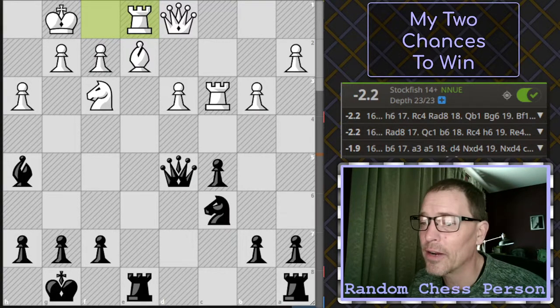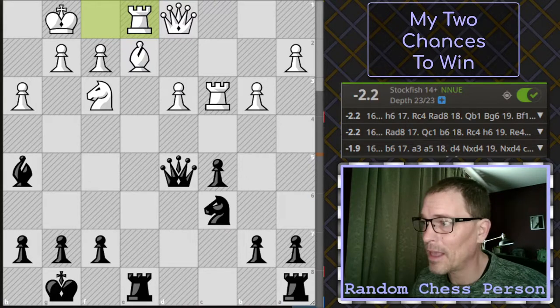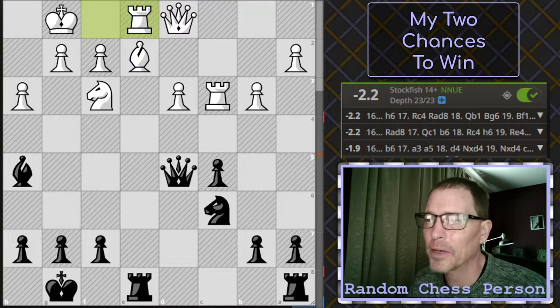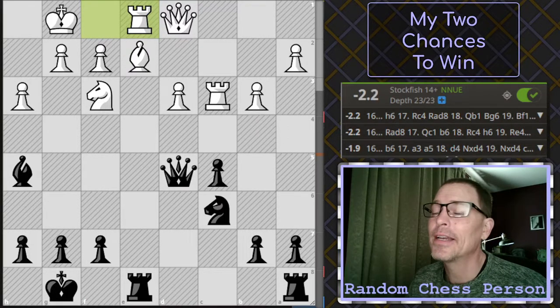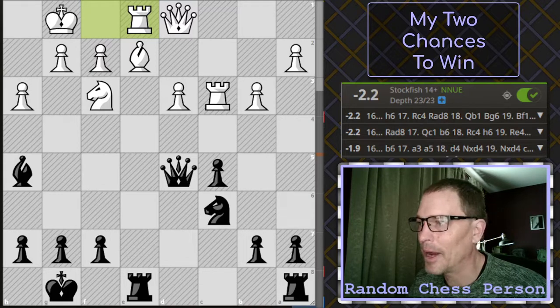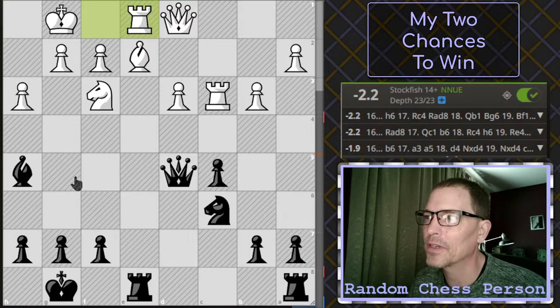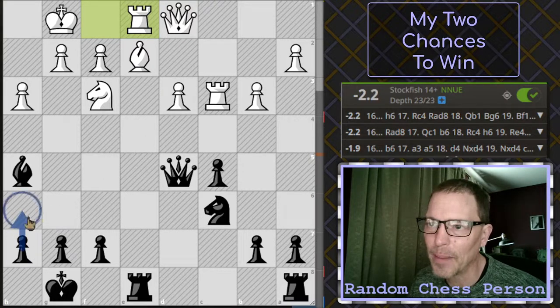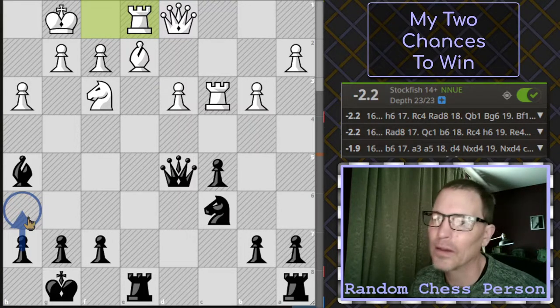Especially this next move. Right here is a place where, as you can see on the screen, I had a decent advantage — especially for black, especially playing against a player rated 100 points higher than me. And I blundered here. I'm trying to figure out why. I know that the move I ended up playing was not great, but I'm trying to figure out why the engine moves are considered so great.